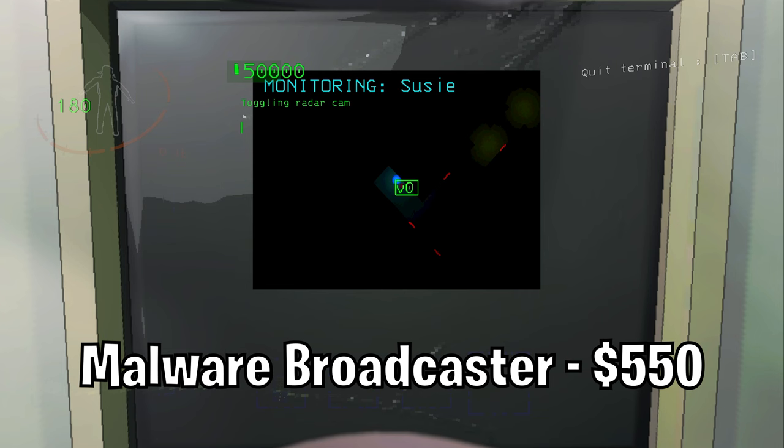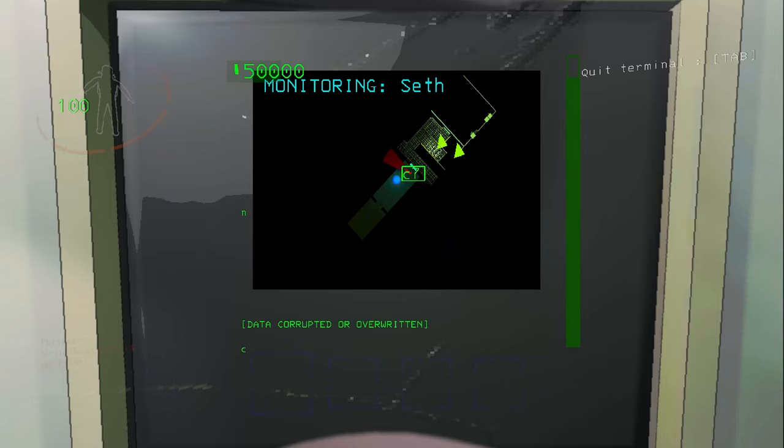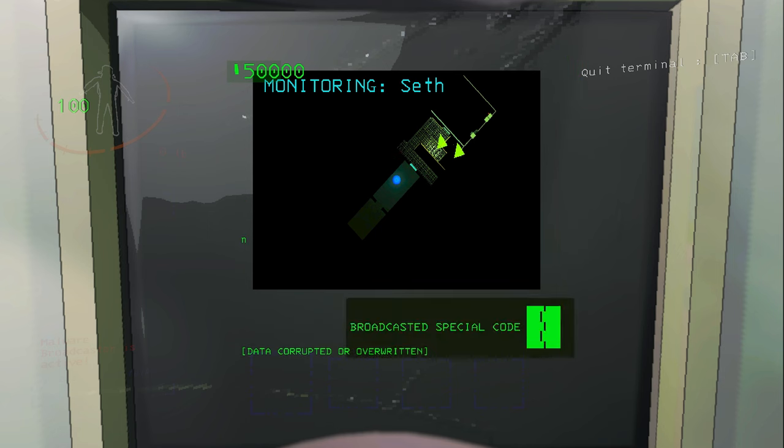The Malware Broadcaster. Instead of disabling turrets or landmines, you can destroy them. This is very useful for when there are a lot of turrets in the facility and you don't want to worry about them.